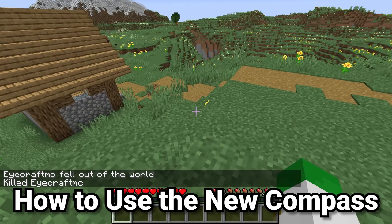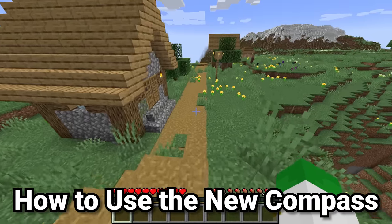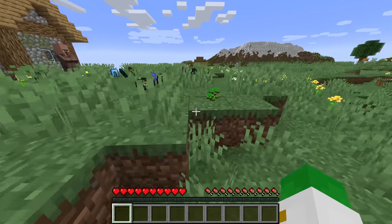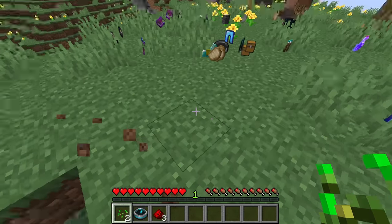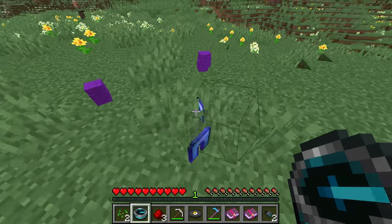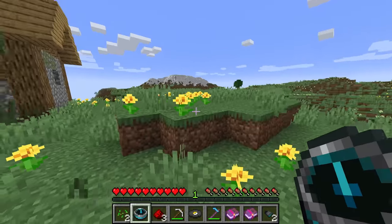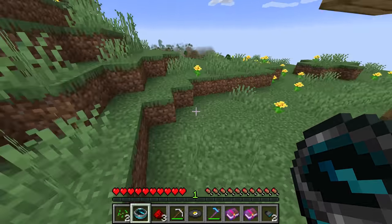Now that you know how it works, what's the best way of utilizing the recovery compass? If you had it on you when you died, it wouldn't help, because the recovery compass would be on the ground where you died. This is not an item you want to have on you when exploring around the world. What you want to do is have it in a place where you could easily grab it once you have died.